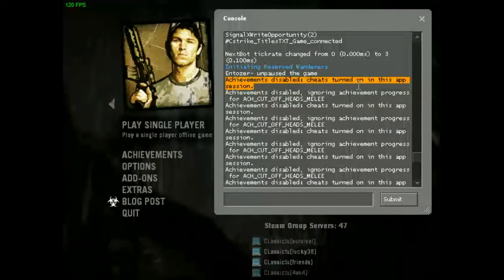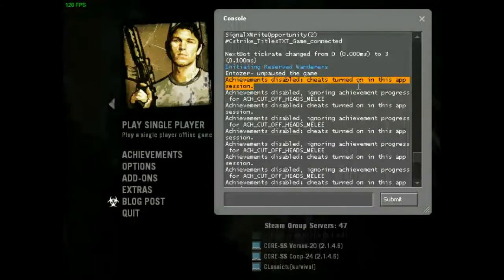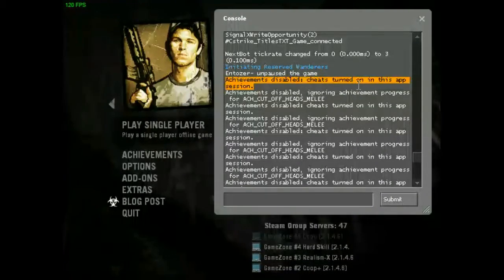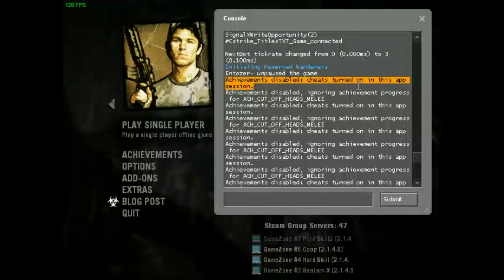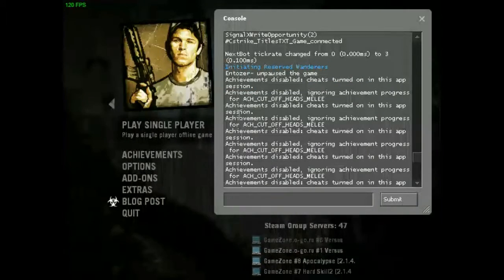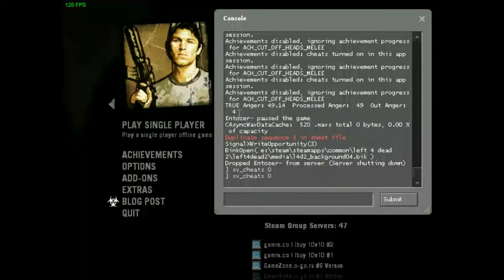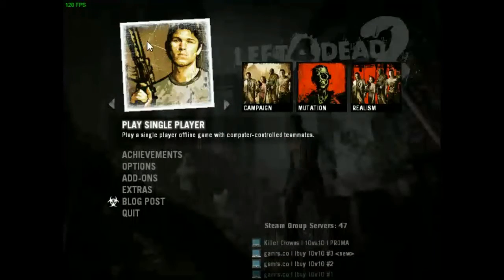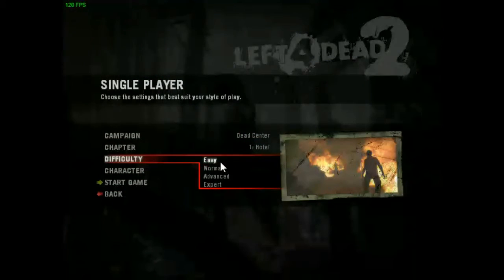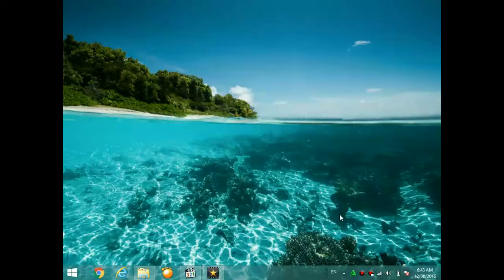There are a lot of methods on the internet, but I'm going to show three methods that really work for me. The first method is to type 'sv_cheats 0' and press Enter. Your achievements should start unlocking. After any game crash you'll need to redo it, and if that doesn't work, let's go to the second method.